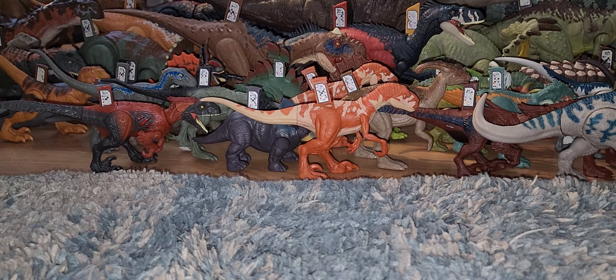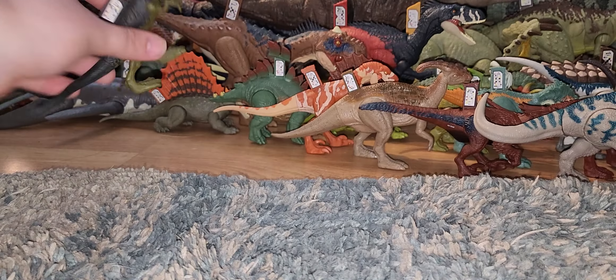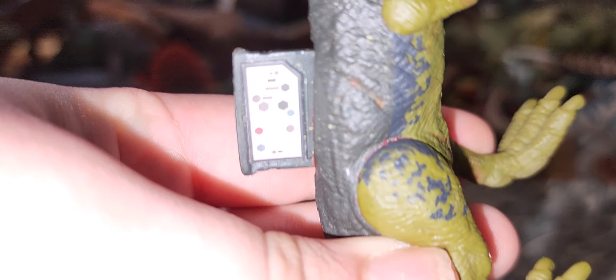Here's the ferocious pack blue. Here's this goofy raptor repaint. Here's the carnotaurus, or the young carnotaurus. Here's the dilophosaurus. Here's the other dimetrodon. Here's the baby stegosaurus.